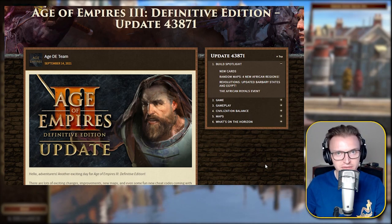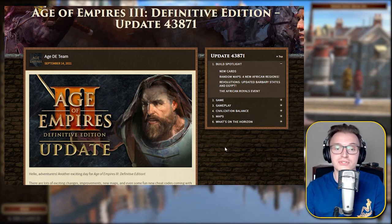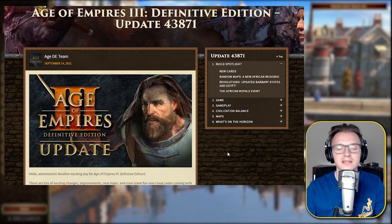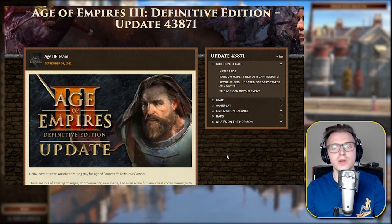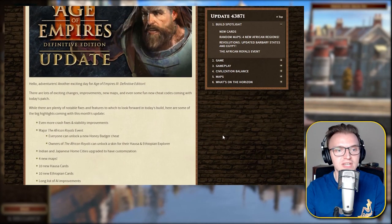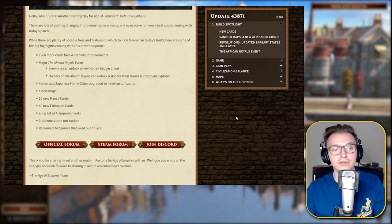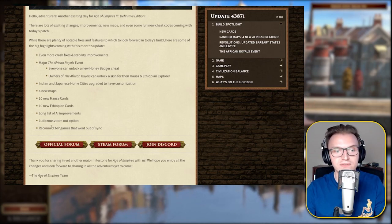I don't know what happens between the previous two updates with all those numbers, but what the hell. As you guys know, good old Ethiopian Hauser have a humongous nerf, tons of changes, and a few for some other civilizations as well. So we're going to be jumping straight to that very shortly. We do see — if we scroll down — 4 new maps, 10 new Hauser and Ethiopian cards, a long list of AI improvements, ludicrous zoom out option, which will be available only for the replay functionality, which will be really good for casting games. And reconnect for multiplayer games that went out of sync.